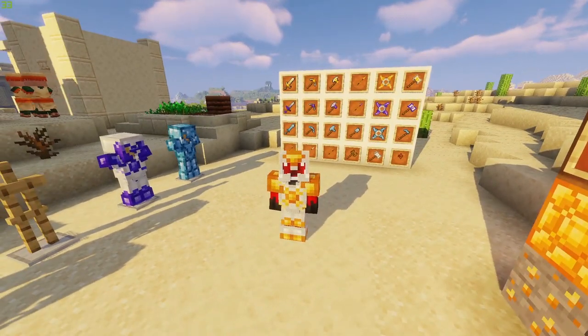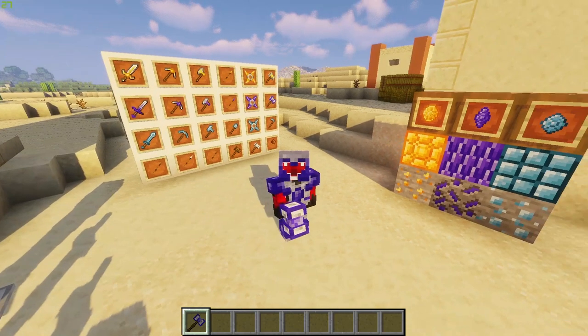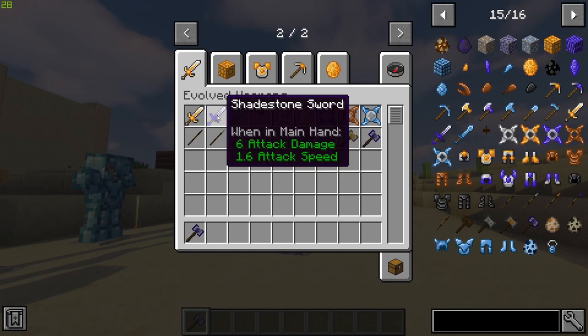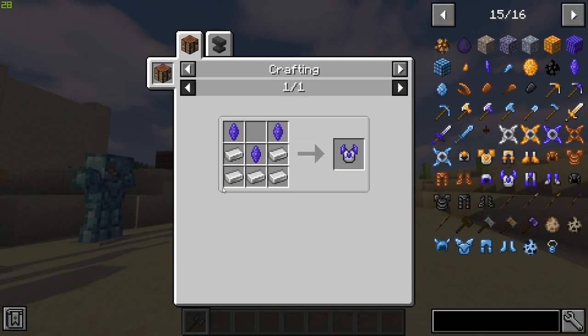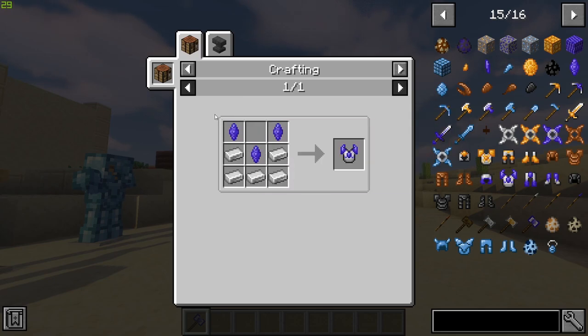Next let's take a look at the shade stone armor. The shade stone armor is a bit weaker than diamond but it is much easier to enchant. It has this purple effect to it and is crafted in the same sort of way as the brimstone armor — fairly simple and straightforward.